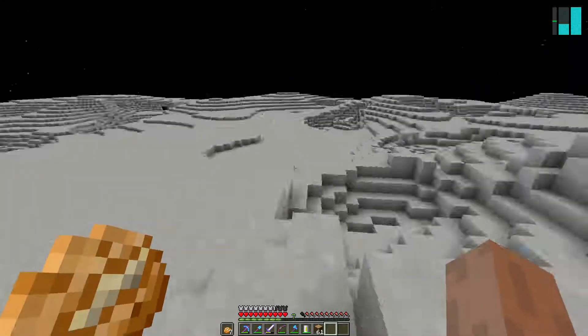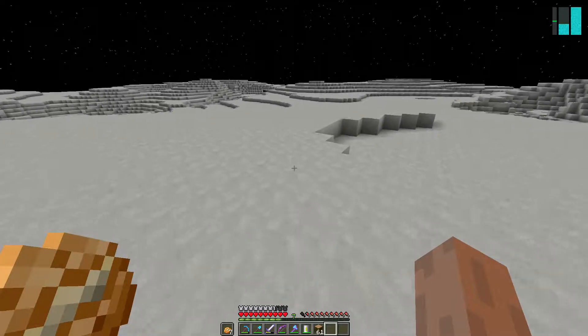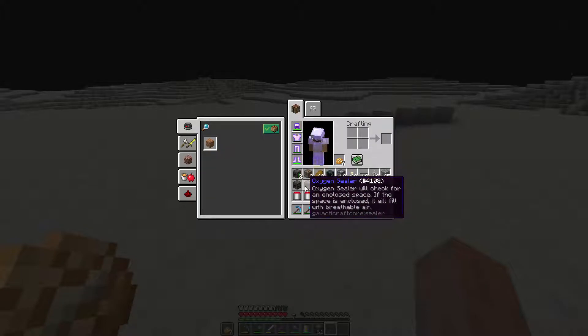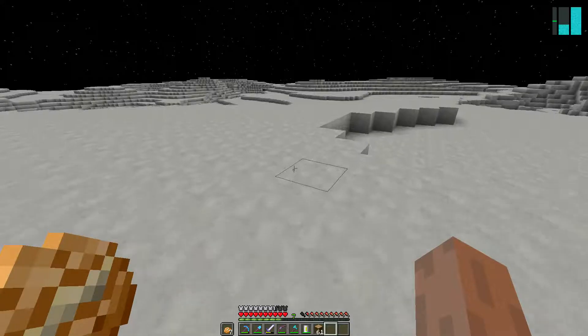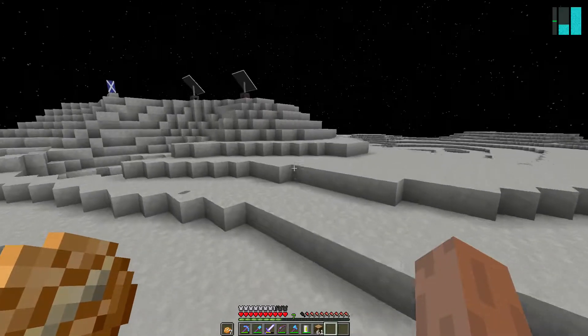Let's sort out a place to stay here. I've got no clue where to start. We've got a fuel loader, coal generator, oxygen compressor, and oxygen sealer. The oxygen sealer will check for an enclosed space - if the space is enclosed it will fill with breathable air. So we just need to basically build a house and put that inside. It has to be enclosed.